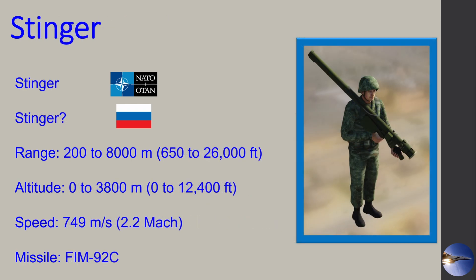The missile is, based on Russian naming convention, likely the 9M338. Now for the American-made Stinger — the NATO name is just Stinger. Its range is much more capable at up to 26,000 feet, altitude up to 12,400 feet, and it can reach a speed of Mach 2.2. It fires the FIM-92C missile.